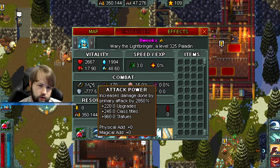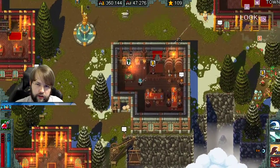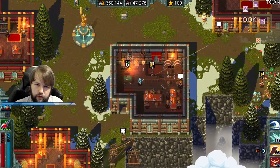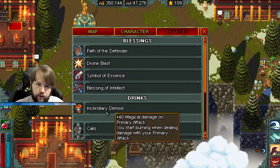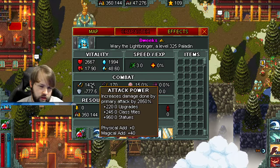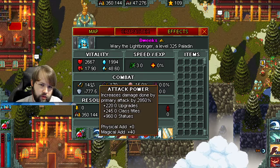Under the breakdown of attack power where it says 'physical added bonus' and 'magical added bonus,' I don't have anything adding those right now, but if I did it would appear there and then get increased by attack power. One thing that confuses a lot of people is Incendiary Demise — it adds 40 magical damage on primary attack. It's not considered a skill; it's just an effect that adds to your attack power. At the bottom you now see magical addition plus 40.